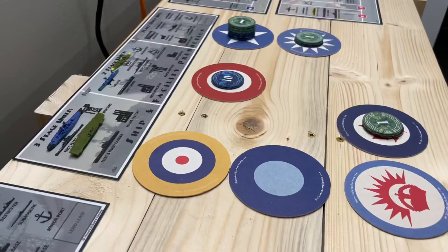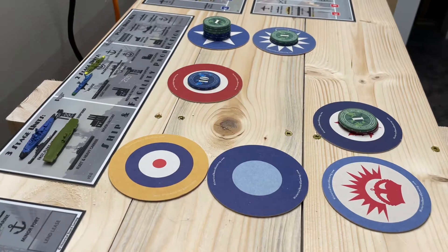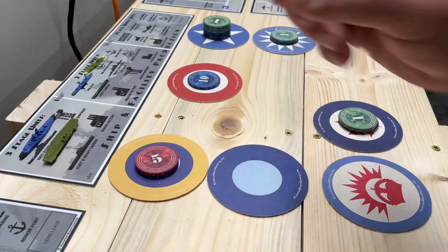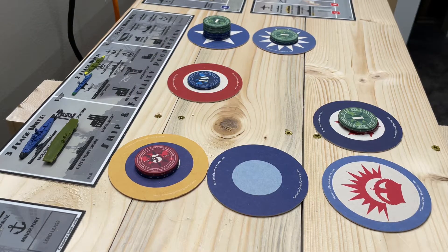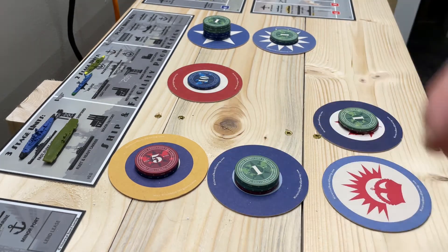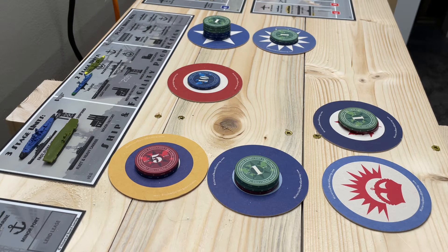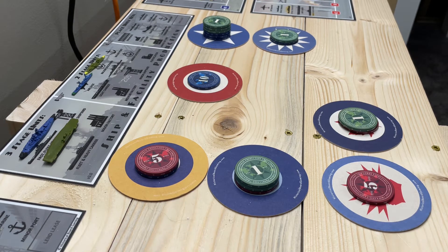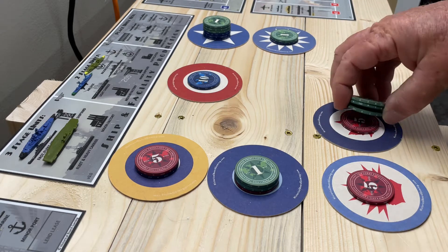The British are still collecting 15 pounds, so that's what they'll have for next turn. FEC is still getting their seven. ANZAC is collecting their five dollars. Canada picks up two more, giving them eight in total.